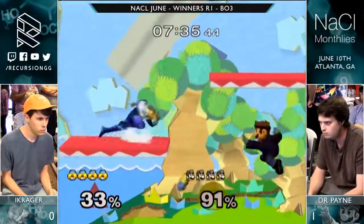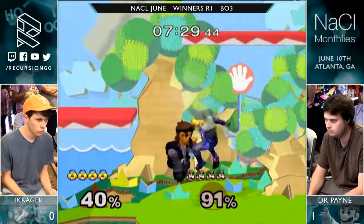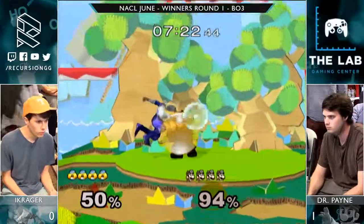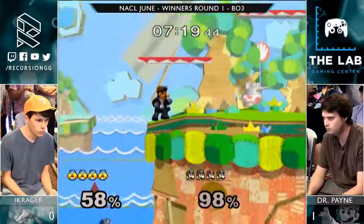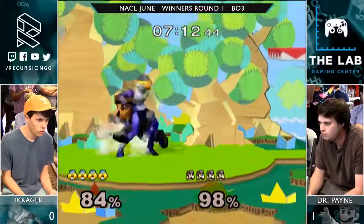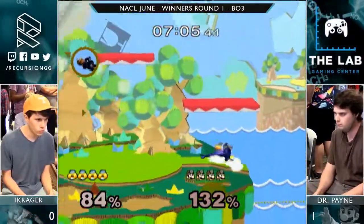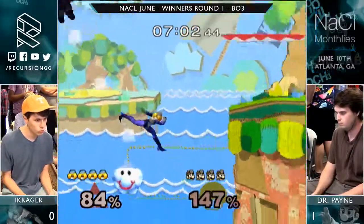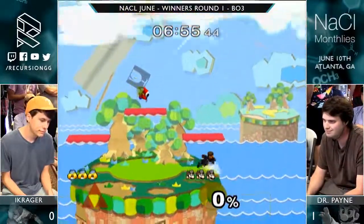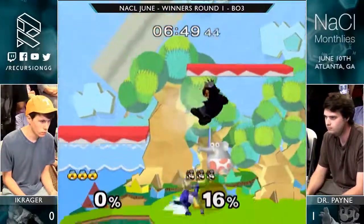So once again you see iKrager starting out with an early lead and we'll see how Dr. Payne adapts. I think Doc is using more pills to cut off movement as opposed to actually trying to hit iKrager, which is really important because Sheik is more mobile. A lot of times it's just the threat of the hitbox being there rather than actually hitting them. Up air strings — super cool. That was not intentional. There's no way that was intentional. You see Dr. Payne grin after that too? He was like, 'I got him, I got him.'